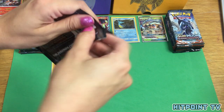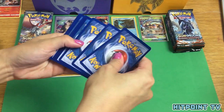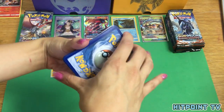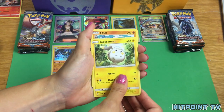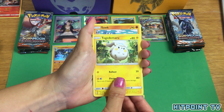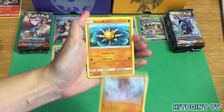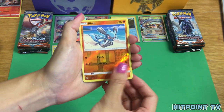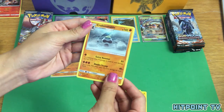Pansear, Magikarp, Mudbray, Alolan Rattata, Panpour, Wick, Mount Lanakila, Wishful Baton, Reverse Holo Ledyba, and Meowstic. Still no GXs. Alolan Rattata, Wimpod — that's four — Togedemaru. It's always Wimpod and then Togedemaru. Togedemaru, Sudowoodo, Mudbray, Solrock, Guzma, Electric, Riolu Reverse Holo, and a Crabominable Non-Holo Rare.